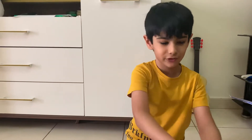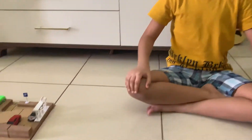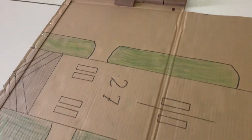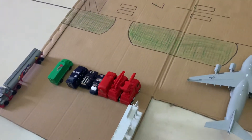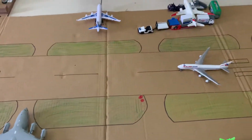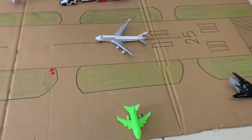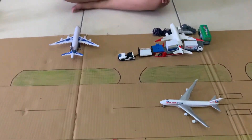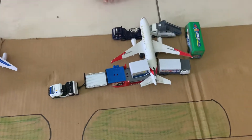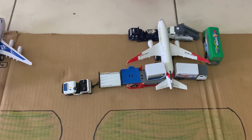Hey guys, today I'm going to show you this airport that I made out of cardboard. We're going to start off with this departure plane that is a triple 7-200.